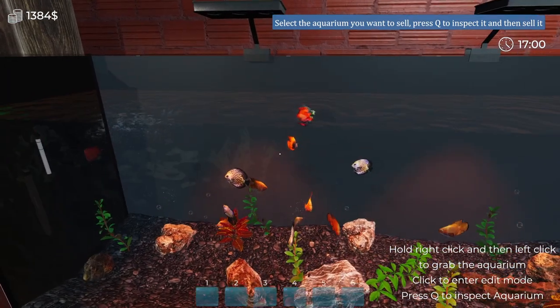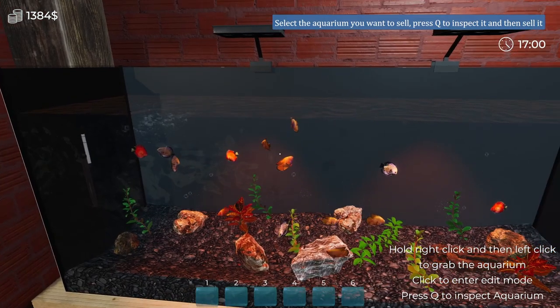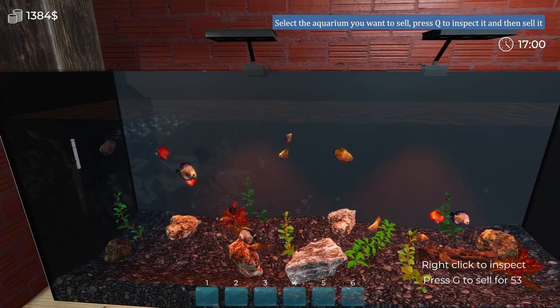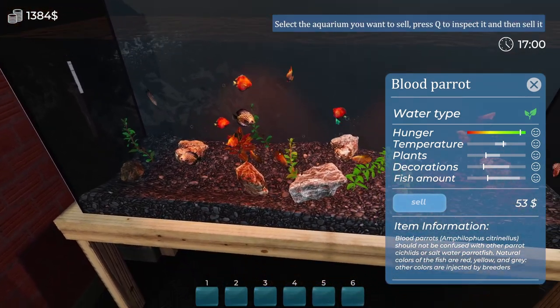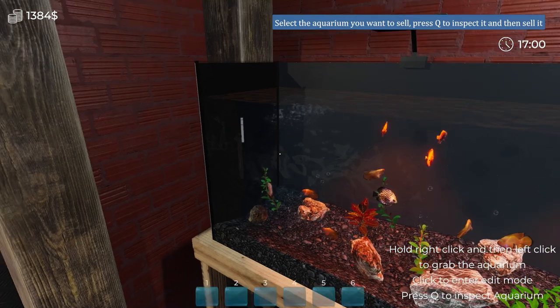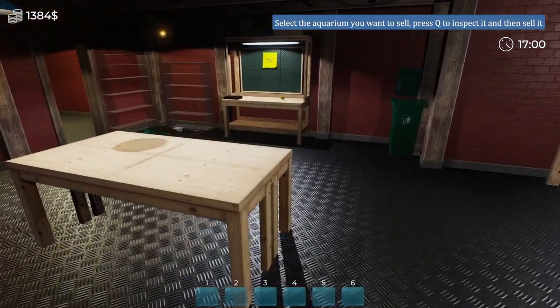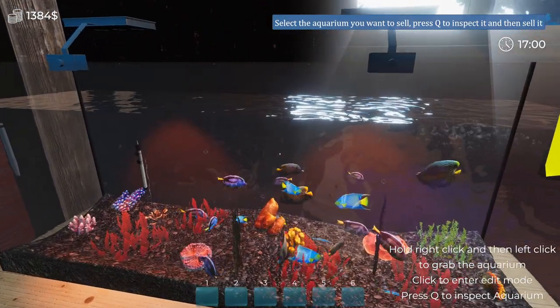Alright, here's our freshwater tank — got some pretty nifty fish in here. It took a little bit of time to appease one of those fish. I think it was this one — the blood parrot. It wanted way too many plants compared to the other fish, so I just had to deal with that. Now it's telling me to select the aquarium I want to sell — I'm going to sell this bad boy.